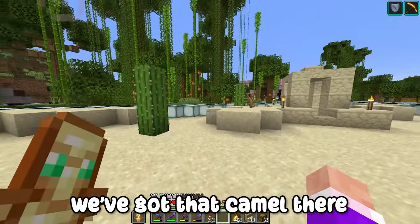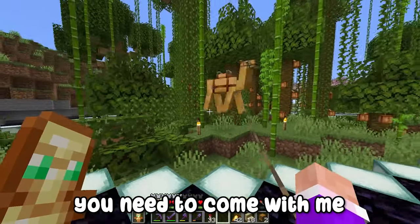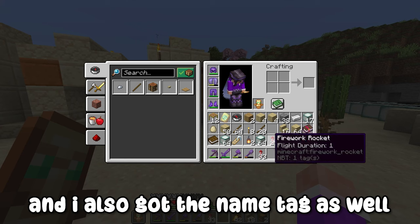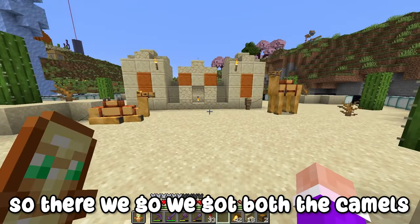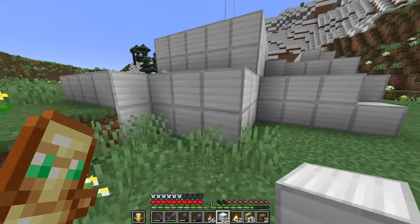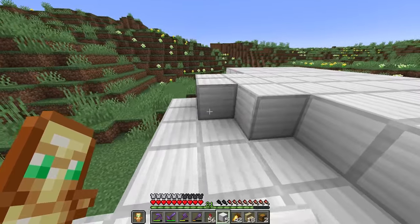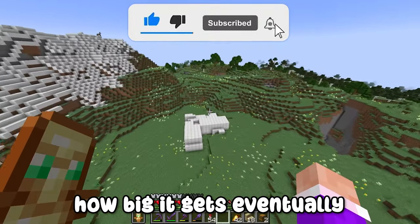There we go — I've got that camel and the other one ran off all the way over here for some reason. I've attached him and got the name tag as well — he's called Leon now. So we've got both camels: James and Leon. I'm also going to be placing another 150 iron blocks, and there you go — another 150 placed. Subscribe and you'll see how big that stack gets eventually.